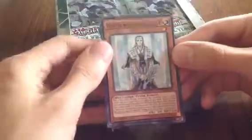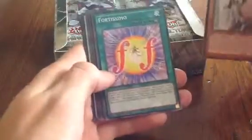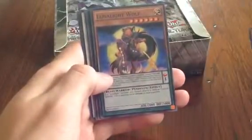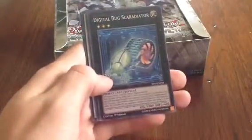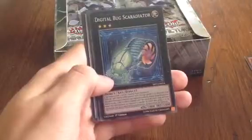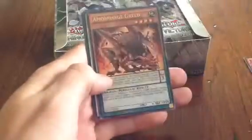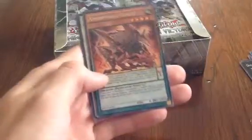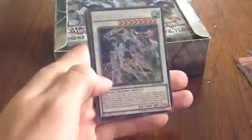First pack: the first support is Master with Eyes of Blue, Performapal, Lunar Light Wolf — there are a lot of Lunar Lights in here apart from the Blue Eyes support. Then we've got Digital Bug Scar Radiator, and for the rare one we have Armor Forge Greed, looks quite nice.